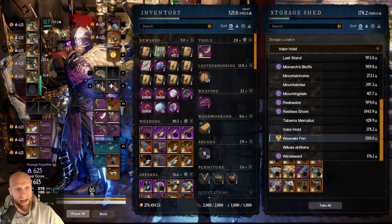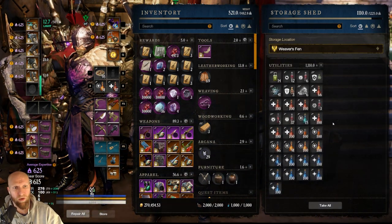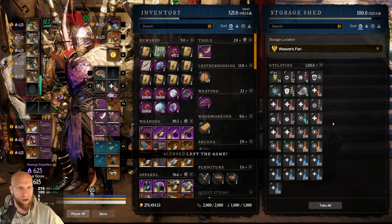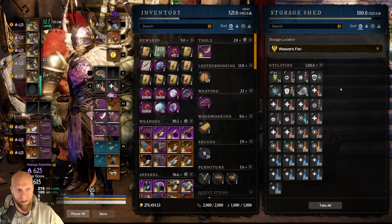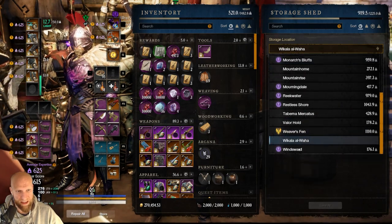So then we have a look at Weaver's Fin. This is just where I keep all of my potions. Anything potion related, I just store in Weaver's Fin. This is where I keep all of my mana potions, regeneration potions, all of my ward coatings — anything potion related, consumables other than food, goes here in Weaver's Fin. Just very easy for me to remember.